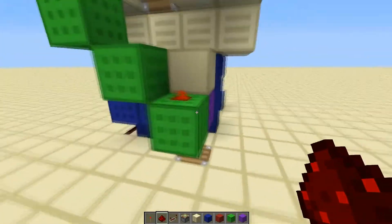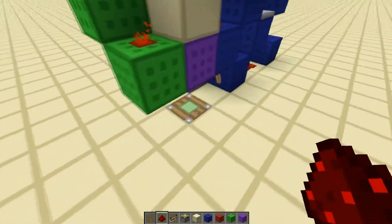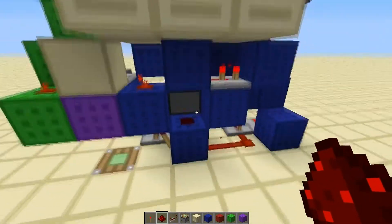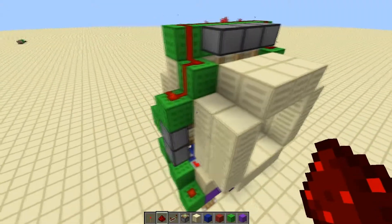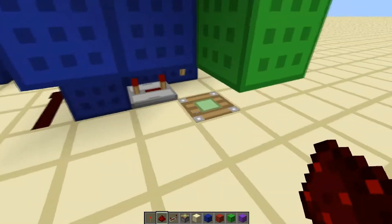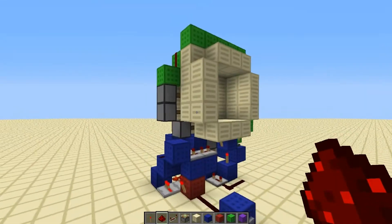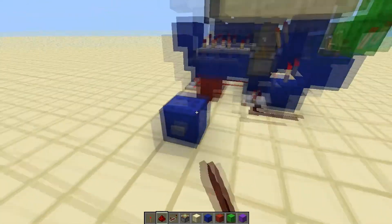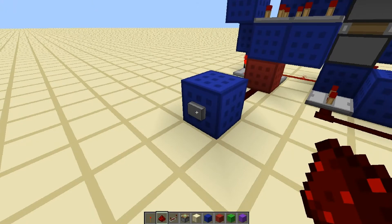The wiring is just everything in here — it's 4 wide and 10 tall. But it can be 3x9 if you don't count this little bit here and that underground piston. Overall, it's pretty compact wiring, if I do say so myself. Opening time is about 1.8 seconds, and closing time is about 0.9 seconds.